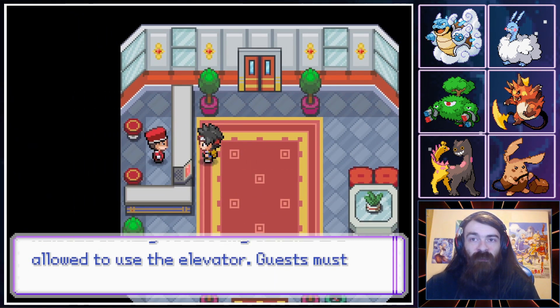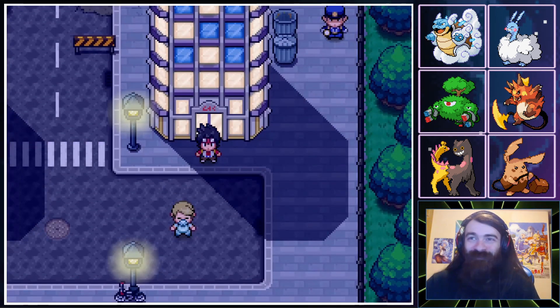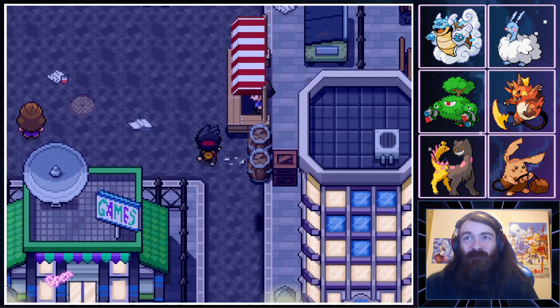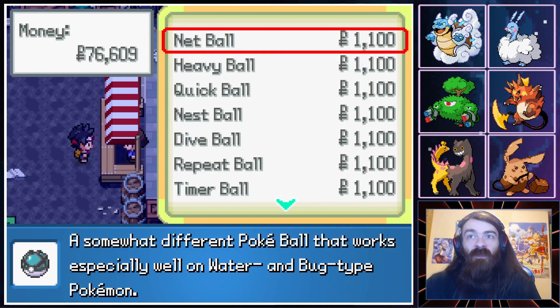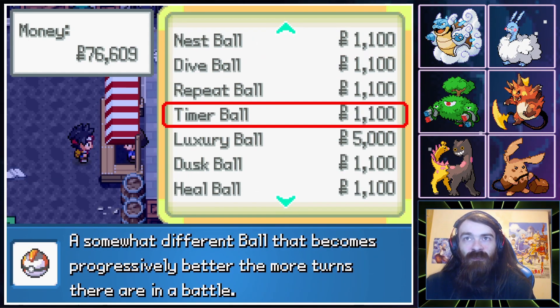Welcome to Ruby Tower — only 10 to use the elevator. I'd rather stay in the lobby. What do we have over here? Timer Balls are nice — I wouldn't mind having a few of those for the future. I'll have 10. Quick Balls are cool, although I've still been forgetting to use mine.